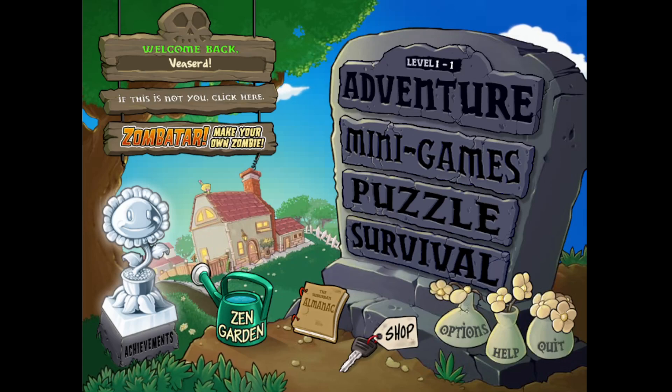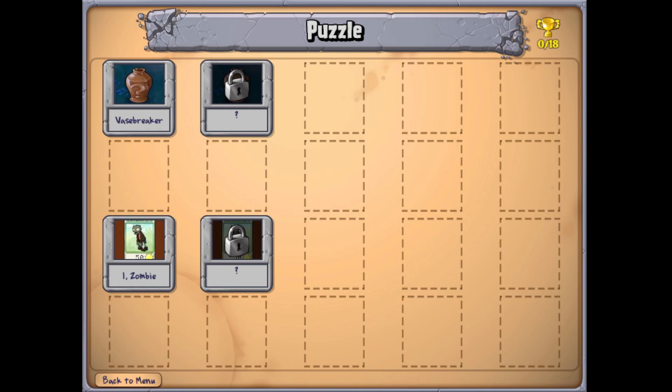Hello everyone and welcome back to another episode of the Plants vs Zombies playthrough. Last episode we finally finished off the minigames, so for this episode we're going to go to Puzzle. There are 18 trophies available, including two endless modes you get at the very end for beating all of the puzzles.